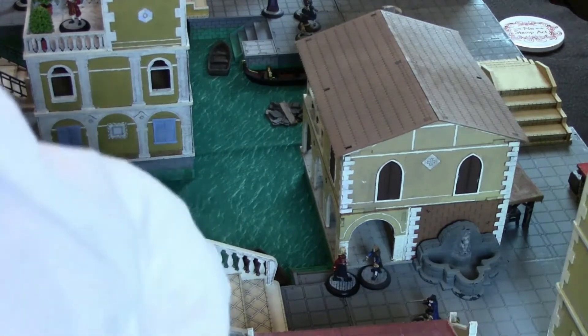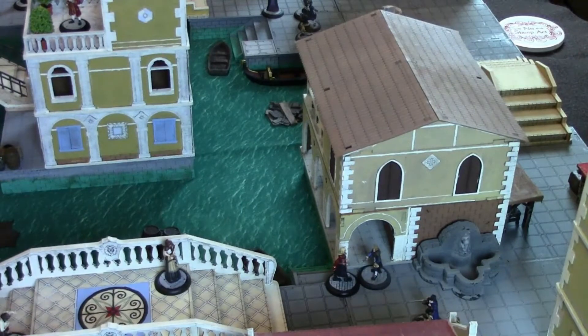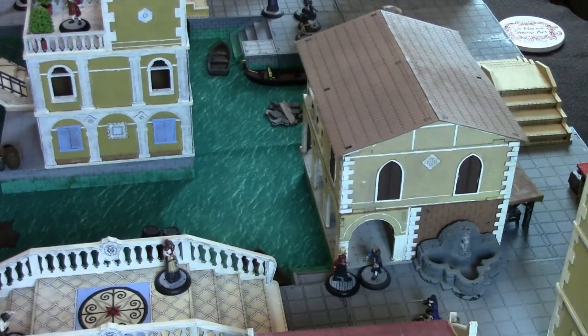This attack is just fangs. Protection is four, needing sevens. Three hits land, but only one gets through — so he takes one point and she gets one point back.